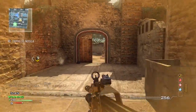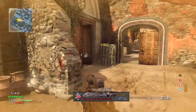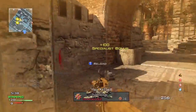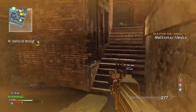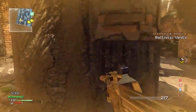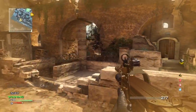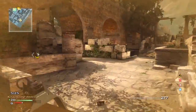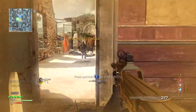You'll notice that we kind of wipe the people on the other side of the map and then the spawns flip instantly to the other side. I find that happens quite often on this map. Basically, if you and your teammate kill their team on one side — say one corner — most likely they're going to be spawning on the opposite corner. That's usually what tends to happen.